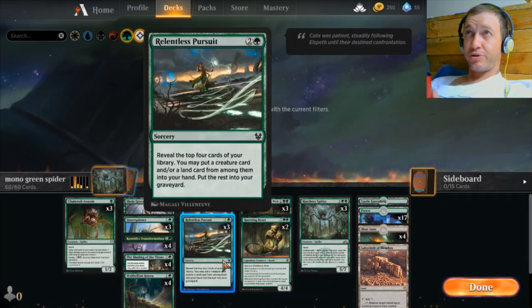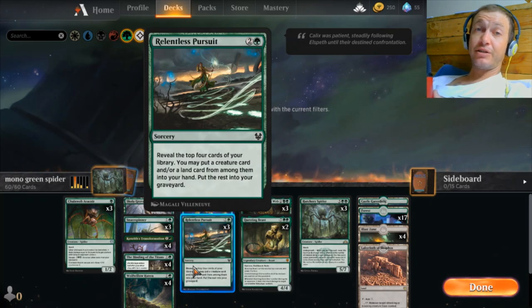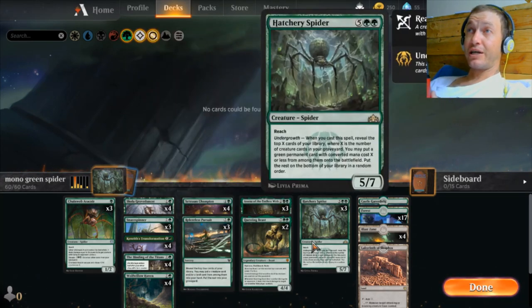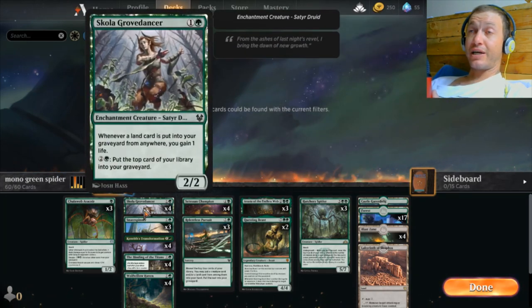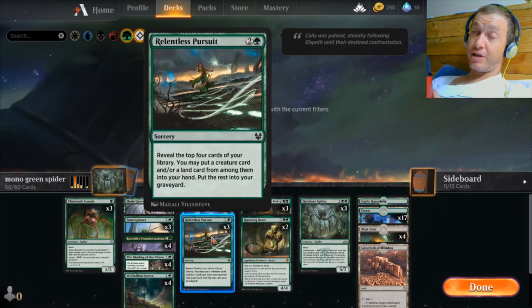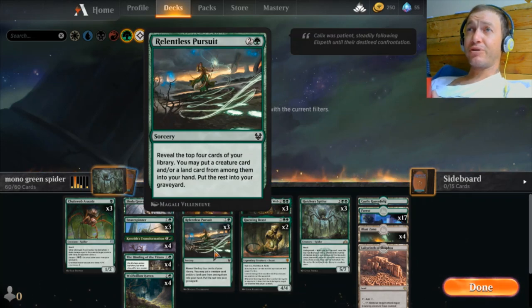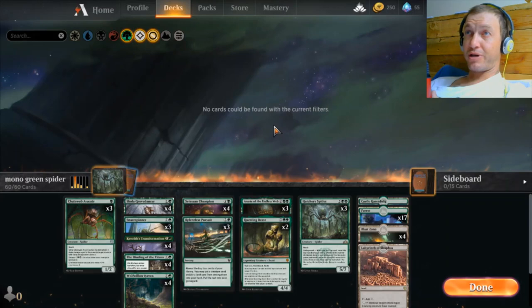Relentless Pursuit is kind of nice in a monogreen deck — you look at the top four cards of your library and put a creature or land into your hand, with the rest going to the graveyard. We're loading the graveyard again for the Hatchery Spider, and putting lands in there for the Grove Dancer, which gives us life and two card draws essentially. Three mana to select out of the top four cards — occasionally you whiff, but most of the time you cast this because you need to find something: the land for the Spider, the Questing Beast, a Champion, whatever. This helps you find the right piece at the right time and also sets up the toolbox with the Binding and Hatchery Spider.